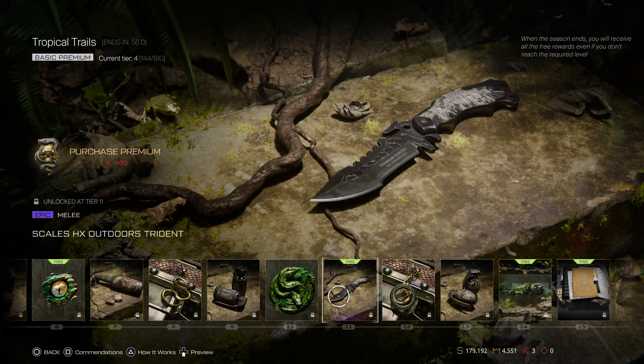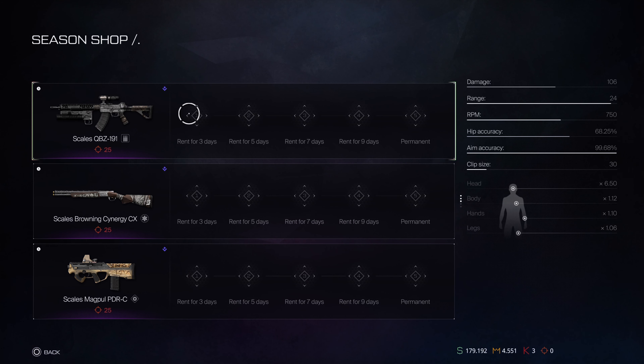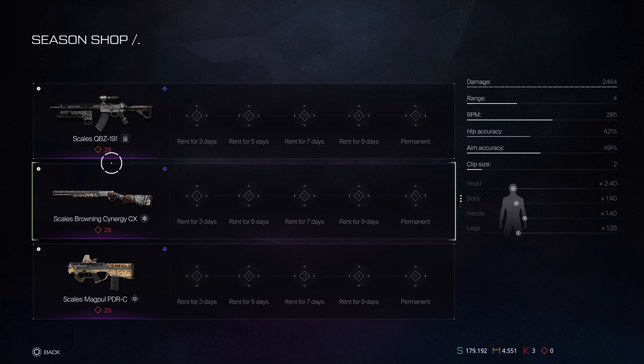You need to reach level 15 in order to get into the contract and get past coins. Once you get the coins, there's actually a sweet deal in the decision shop where you can acquire the QBZ, the Browning Synergy, the MAGPO, and the Starter. I definitely recommend going for the QBZ and the Browning, but I would start with the QBZ first — that way it'll be easier to obtain. If you've already acquired the QBZ, then the Browning Synergy is also a great idea.